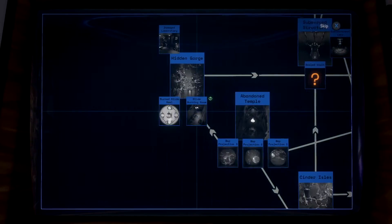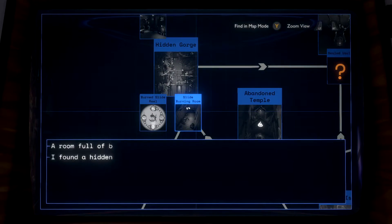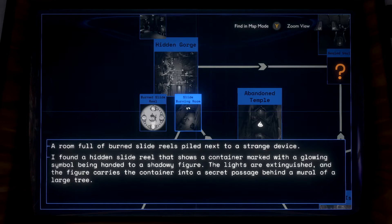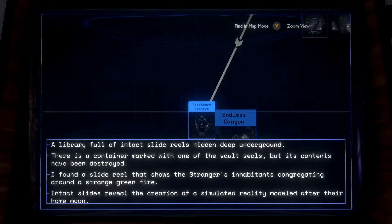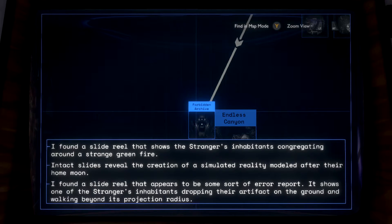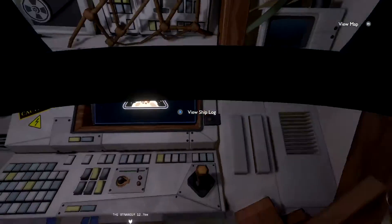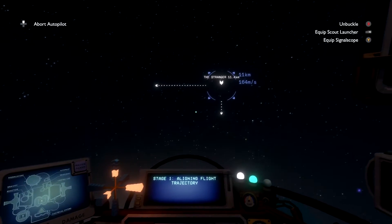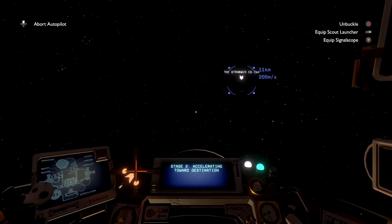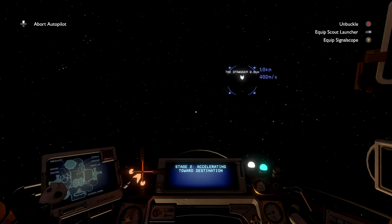Let's check our ship log. Forbidden archive: 'I found a room full of burned slide reels piled next to a strange device. I found a hidden slide reel that shows a container marked with a glowing symbol being handed to a shadowy figure — the lights are extinguished and the figure carries the container into a secret passage behind a mural of a large tree. A library full of intact slide reels is hidden deep underground. Intact slides show the creation of a simulated reality modeled after their home moon.' The fact that it doesn't say 'there's more to learn here' makes me think that's all we can learn from there.